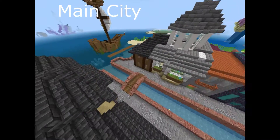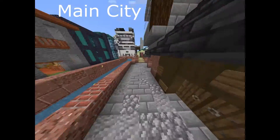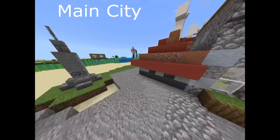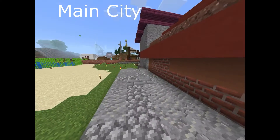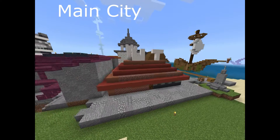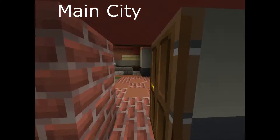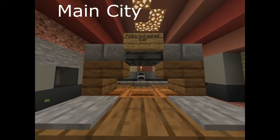Right here we have our two bridges themed off different kinds of woods — our spruce bridge and our birch bridge. Going all the way down to this side right here, we have the Pizza Hut. This was just a building built for funny laughs. Going inside it doesn't really have much to it, but we do have the epic Pizza Hut salad bar.